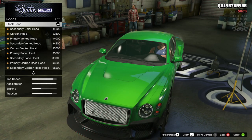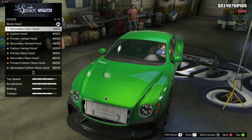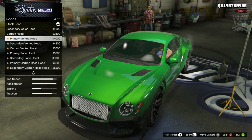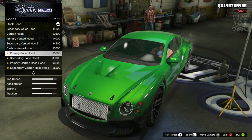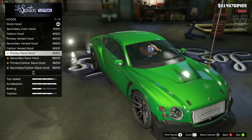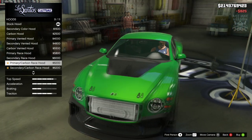Next we're going to move to the hood — hopefully we'll get some crazy options for this as well. I'm going to try and make this look as nuts as possible. So we've got the carbon all hood, then carbon vents, secondary with carbon vents, and the carbon all hood as well. We've got some bonnet pins on this one, that looks pretty cool, with a really deep vent in the centre. I'm actually really liking that one, it looks awesome.